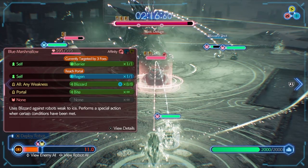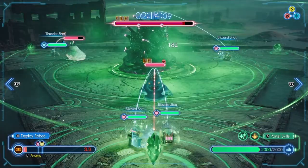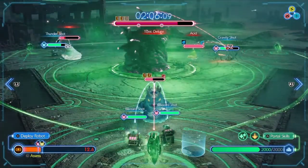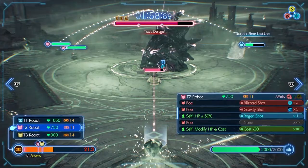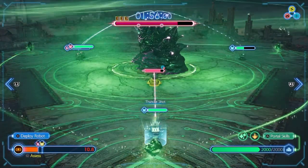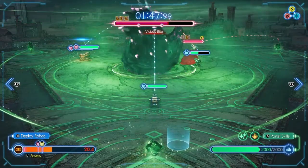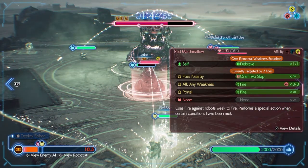What is your thing? When you reach the portal, you can cast a regen, which is annoying. Currently targeted by three foes, you cast barrier — okay, so you can have multiples. Go on, guys. This side needs an ice dude. This may be the run. Sorry you had to sit through me learning how to cheat. Self — own elemental weakness, that's good. Be brave. Foe nearby, currently targeted by two foes — slap.